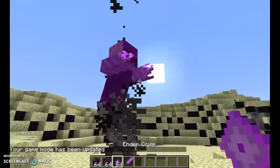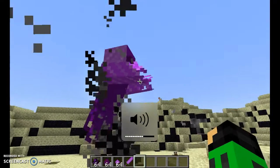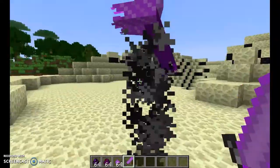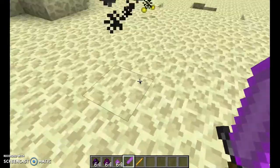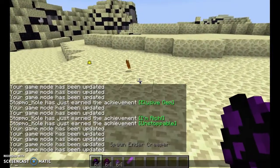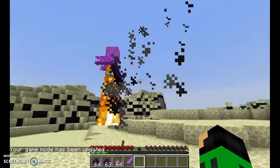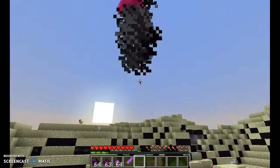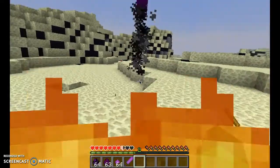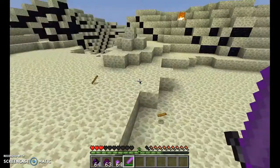The Ender Horror is a purplish ghost thing I created. It behaves like a blaze and sounds like a ghast — so if you punch it, it will sound like a ghast. It's flying, so the hitbox is beneath it, and it will drop blaze rods just like a blaze. It takes two hits to kill them — they're very tough mobs. If you get near it or make it angry in Survival Mode, it will shoot fireballs at you just like a blaze. It does four hearts of damage, which is a lot.